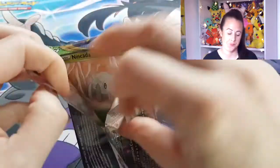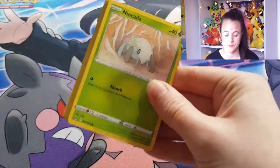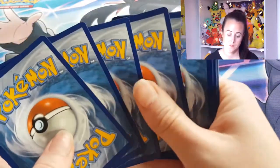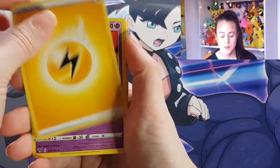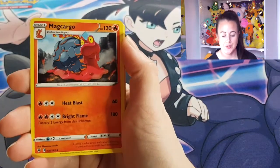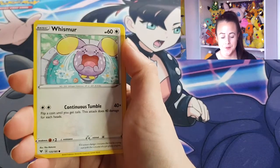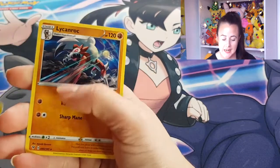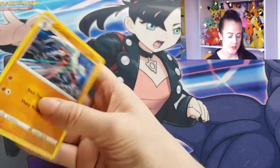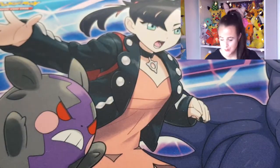And let's see what Celebi has to offer. So we've got Lightning Energy, Sweobat, Excadrill, Mag Cargo, Ninkader, Voltorb, Rockruff, Wismur, Trubbish, Reverse Holo Wash Energy, and a Lycanroc. Keep thinking I keep finding all these new cards.